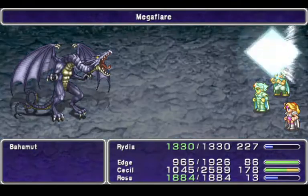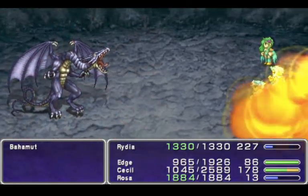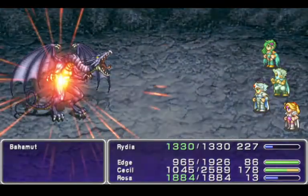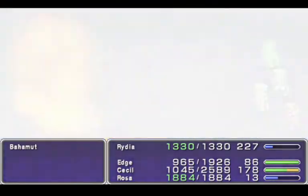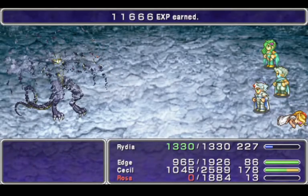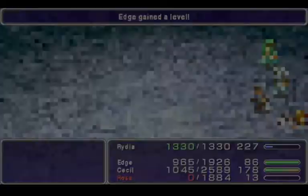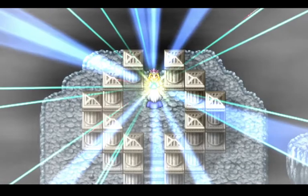I think Rosa is down here. Yeah — Rydia, Edge, and Cecil will be fine. Rosa is going to get destroyed. And Bahamut is also going to eat a bunch of Mega Flares. I'm pretty sure that's going to do it. Edge can have a level — that's okay. And we can now summon Bahamut.